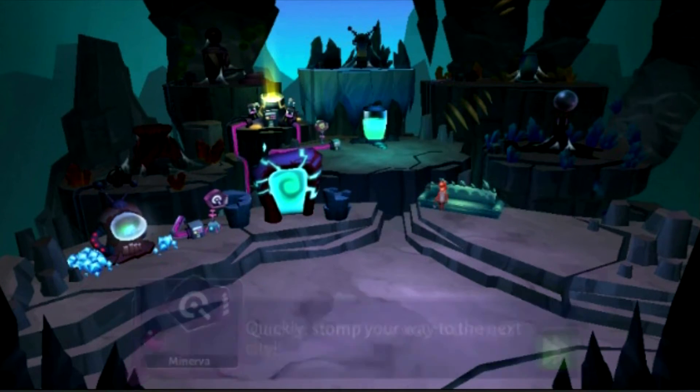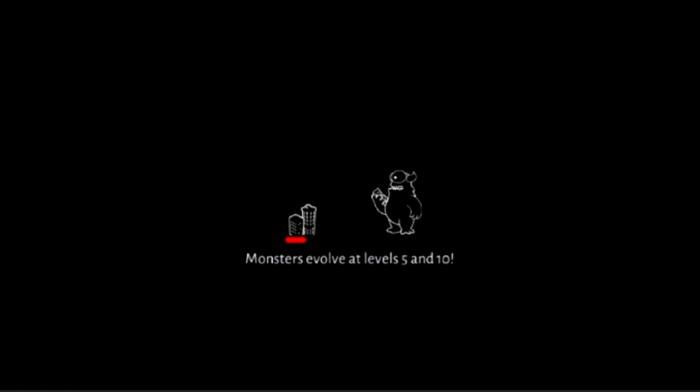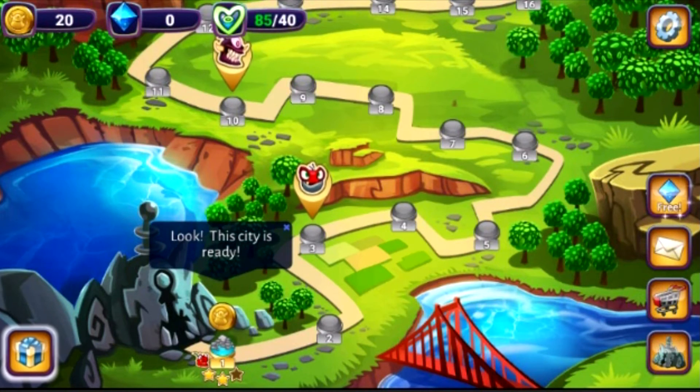Quickly stomp your way to the next city. Here's the map. Monsters evolve at levels 5 and 10. Okay. So we finished the first city and it looks like we have a pretty huge map to go through. It looks like the next city is ready — tap to clear coins.